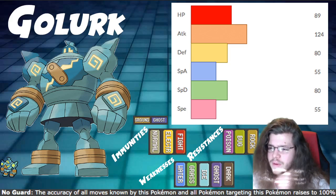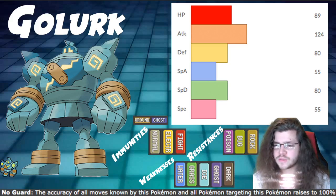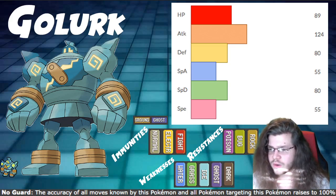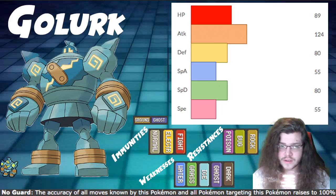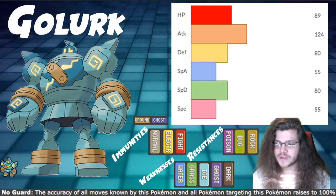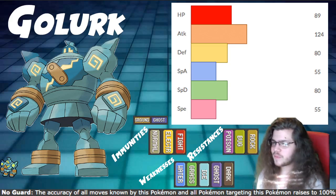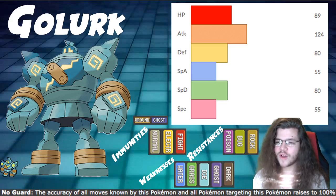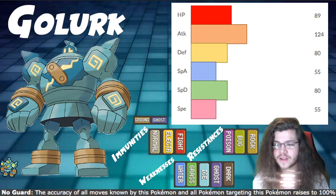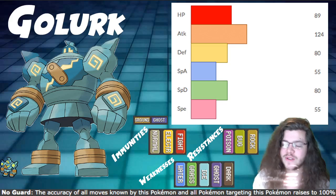Last but not least, let's talk about our ability. We have No Guard, which raises the accuracy of all moves that hit this Pokemon and all moves that this Pokemon uses to 100%, which is really good. Dynamic Punch — someone mentioned it in the Conkeldurr video. People were saying 'Play No Guard Dynamic Punch!' and I thought, maybe this build. This time we're gonna use it.